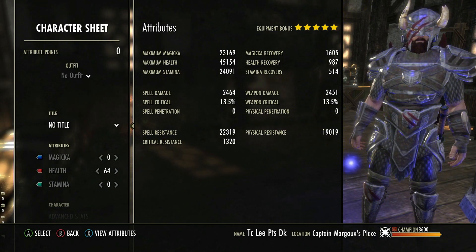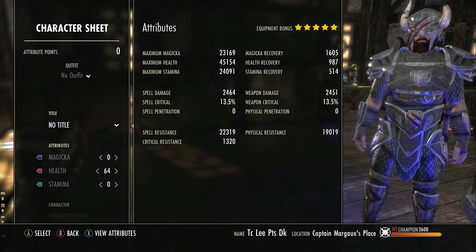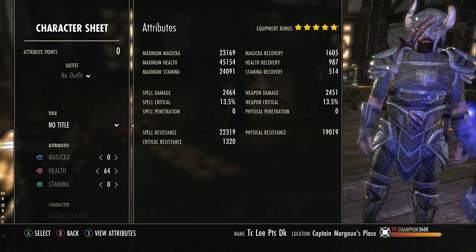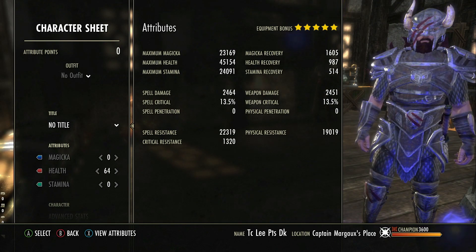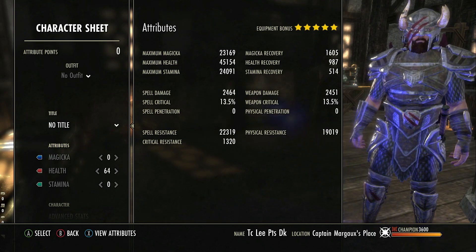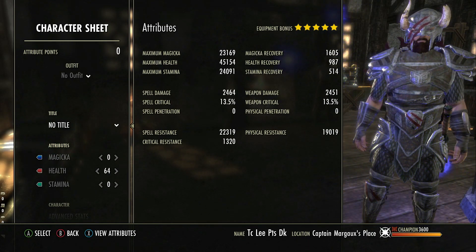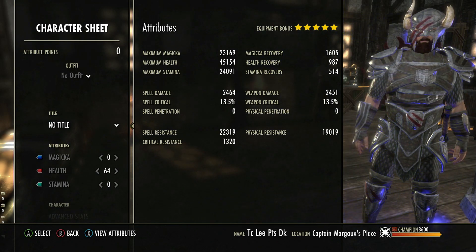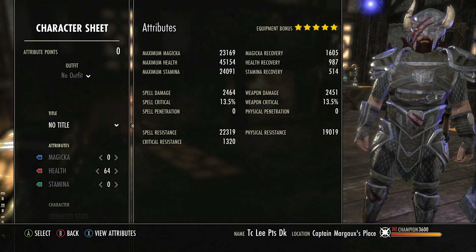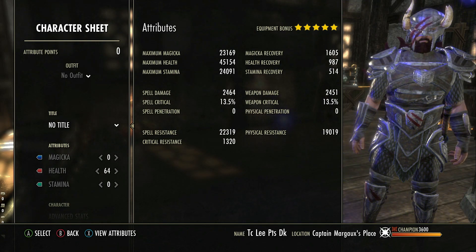To recap: max health is the most important stat initially, but when you reach a comfortable level you need to start putting points into other areas so you can sustain as well. Make sure you're not sacrificing sustain for more max health, and make sure you're not neglecting health by over-investing in stamina or magicka. Balance everything and customize it to what you need as an individual. If you've got any questions, let me know in the comments below.